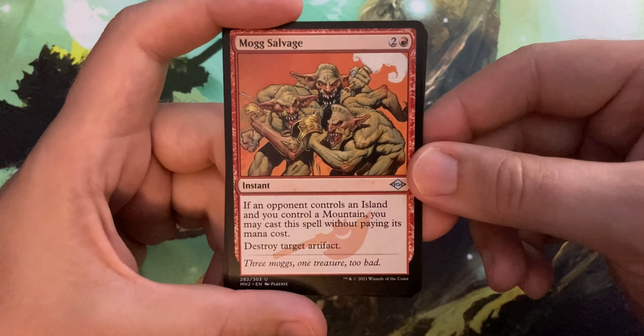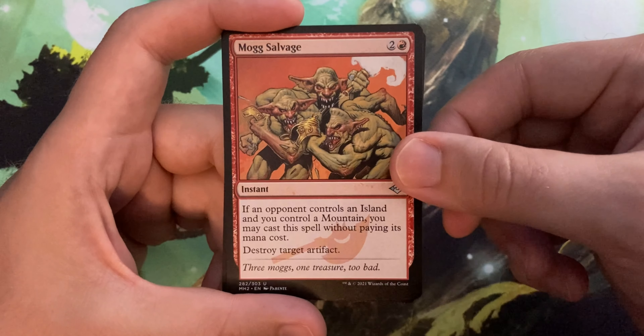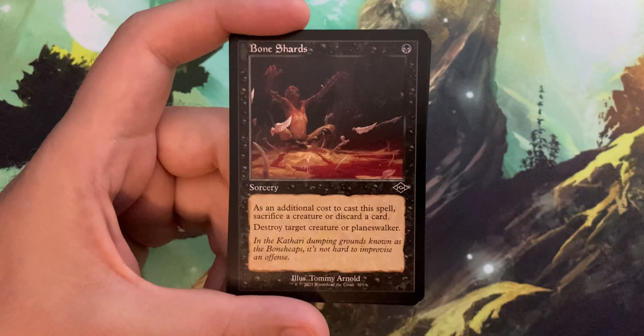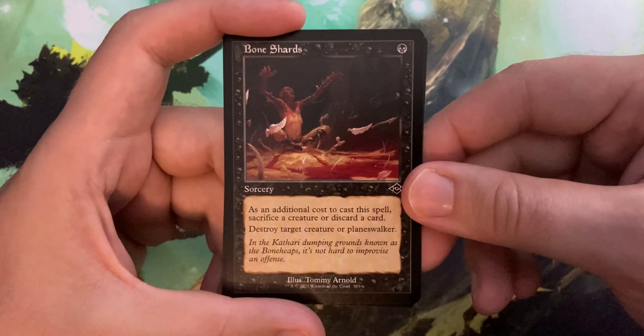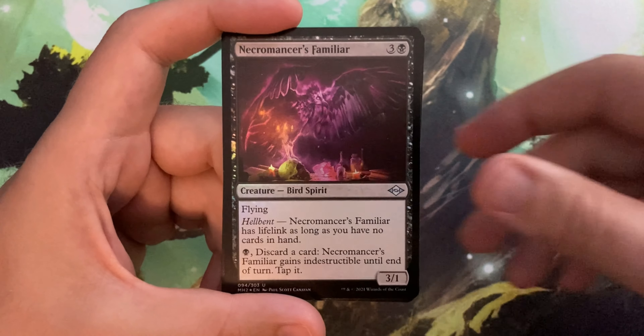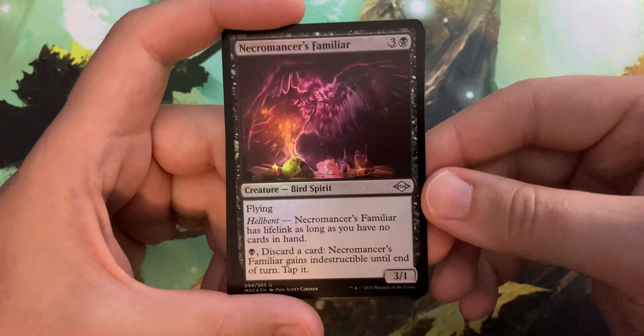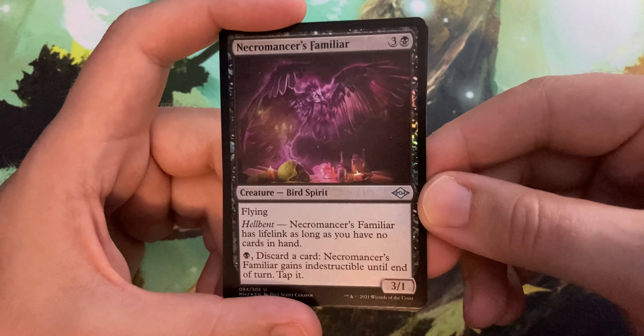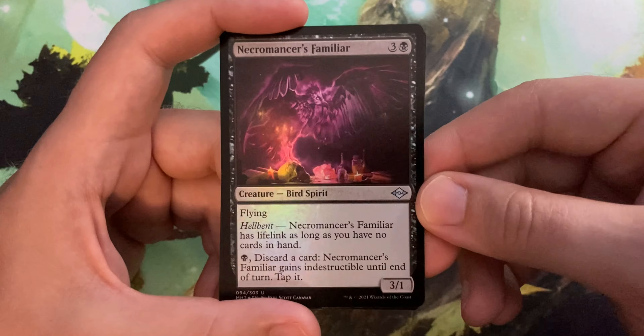We also got a Mog Salvage — it allows you to destroy an artifact, interesting. We got a Bone Shards, and we got a Foil Necromancer's Familiar. Look at that purple, oh that's amazing looking. I love purple and foil, it just looks so good.